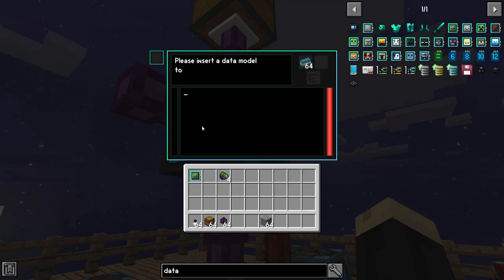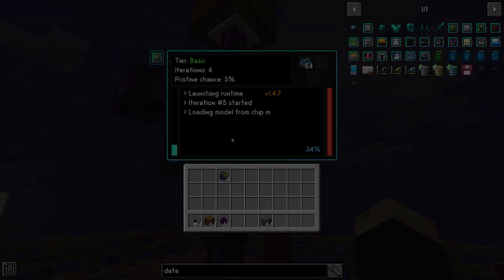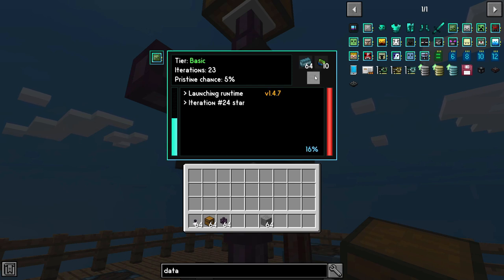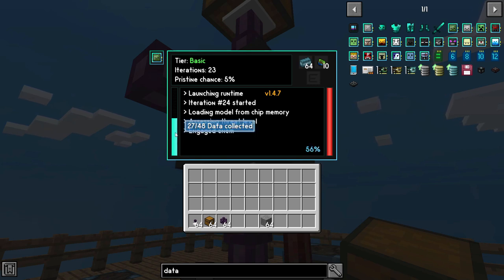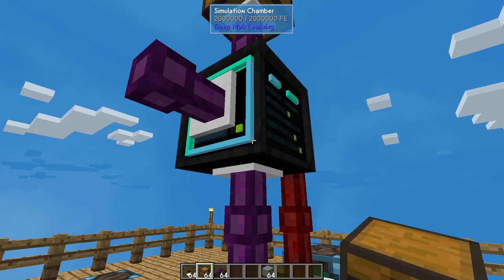So now we'll go ahead and fire back up our data model and let that run for a minute until we get ourselves a pristine zombie model. As you can see there, it says that it succeeded. But you don't see any pristine zombie material here because it's already moved through our extraction cables. You'll also notice that as the data is collected, it's actually going to level up the tiers for you. So once you get it into basic, you can put it in here and leave it — it will eventually max itself out through all of the simulations.